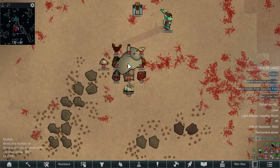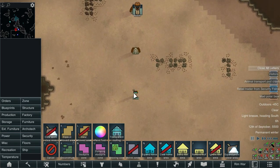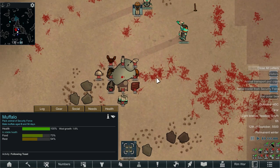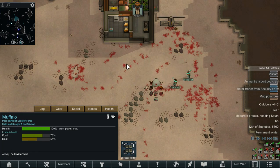One way to find out. The muffalo has gone down. Their trader's run off — if their trader had stayed we could have sold it back to them and had a bunch more silver. But not bad, I'm alright with that.